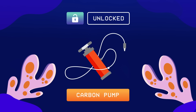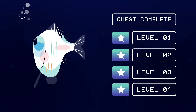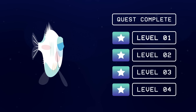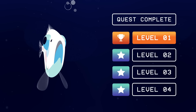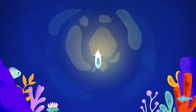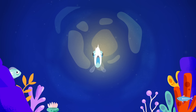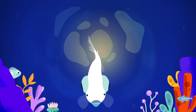Without it, there'd be much more carbon dioxide in the atmosphere, where it contributes to climate change. Your avatar, the hatchet fish, is part of this crucial process. Your first quest is complete, but you must repeat this journey every night for the rest of your life. As the sun rises, the surface becomes dangerous, and you descend back into the shadows of the twilight zone.